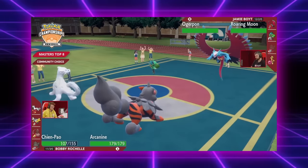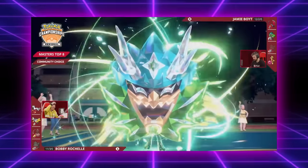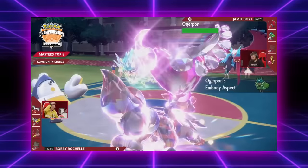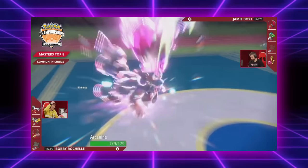This means that Intimidates from the likes of Landorus or Arcanine grant a free +1 net attack boost. When it Terastalizes, just like the other forms, it loses its ability and gains a boost to a stat. In the Teal Mask's case, this stat is its Speed stat. Needless to say, a +1 Tera Grass-boosted Ivy Cudgel pretty much one-shots anything. But Jamie Boyt, who took it to Top 4, had a genius idea.